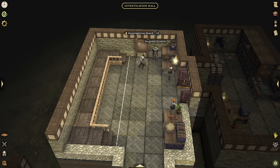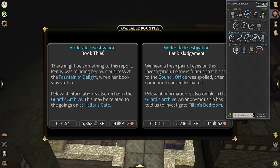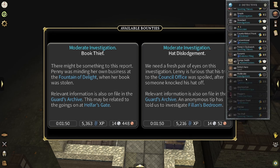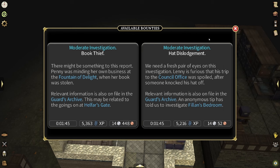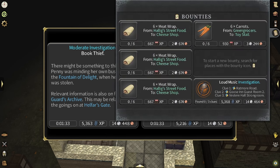What we actually figured out is you just go to the investigation board, and we actually unlocked the moderate investigations. If we take a look at the detective skill, it unlocked moderate investigations at level 46 with the Detect Aura skill, so you're going to need both to do some of these. The first thing we're going to see here is we have two options — I already have one clicked, which gives me 5,368 XP and about 14 silver.